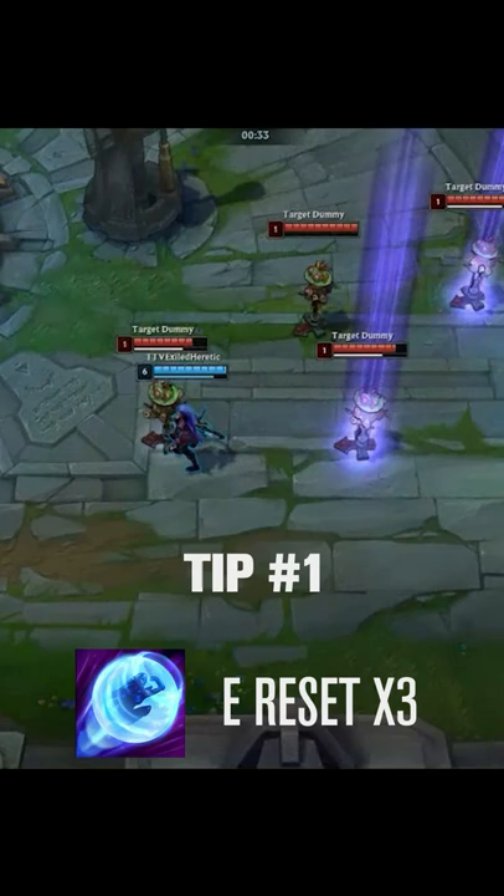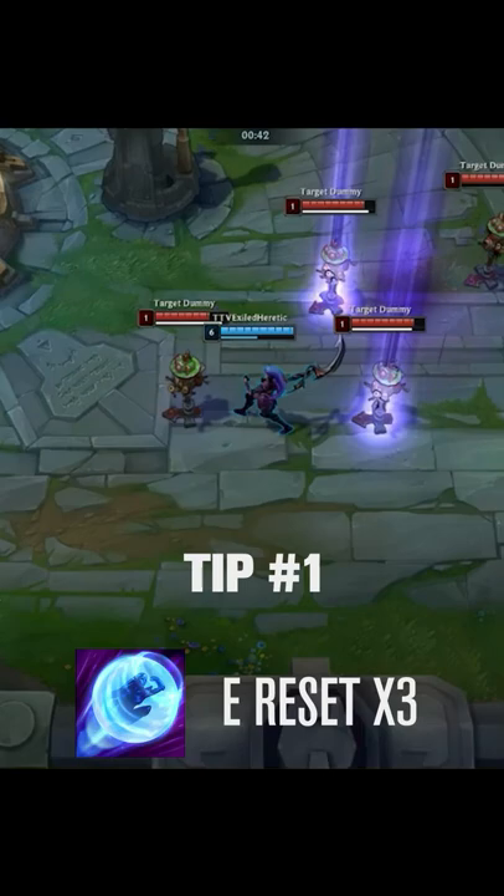Here are 3 useful tips for playing Diana. Standing close to your target and using your E immediately while your Q is still traveling can give you the chance to use your dash 3 times in one combo.